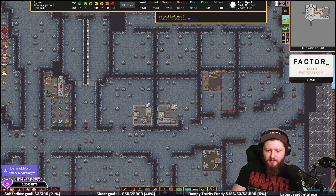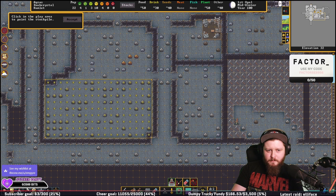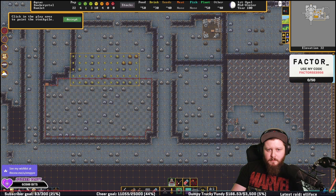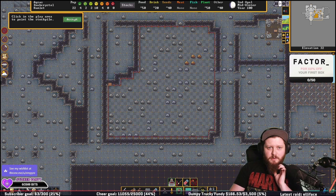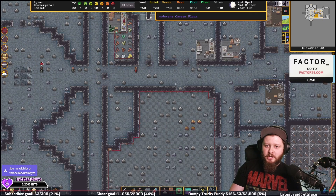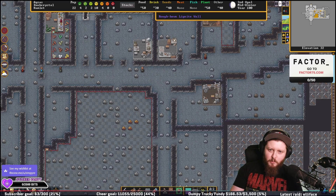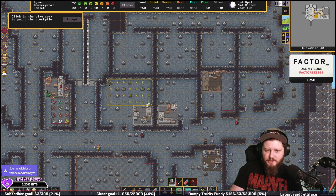Okay, so we've got our stone crafter. We need to make our stone area. It's not going to hold enough stone, but it's a start. Stone. And then we need to make another area up there — that is stones.